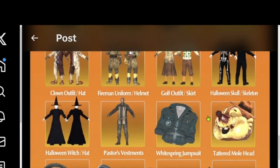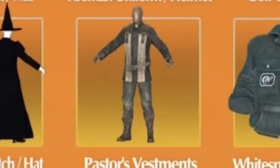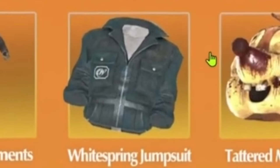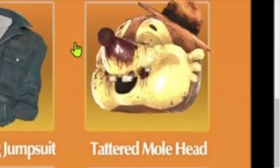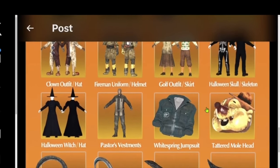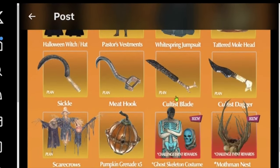Now let's take an up-close look at the next set of apparel. Here is the witch's outfit along with the witch's hat, the pastor's vestments, and then we have the White Springs jumpsuit, and finally the tattered mole head. I believe you get a damage resistance with the tattered mole head — you might want to check that out. It's one of the few headwears that does give you a slight damage resistance.